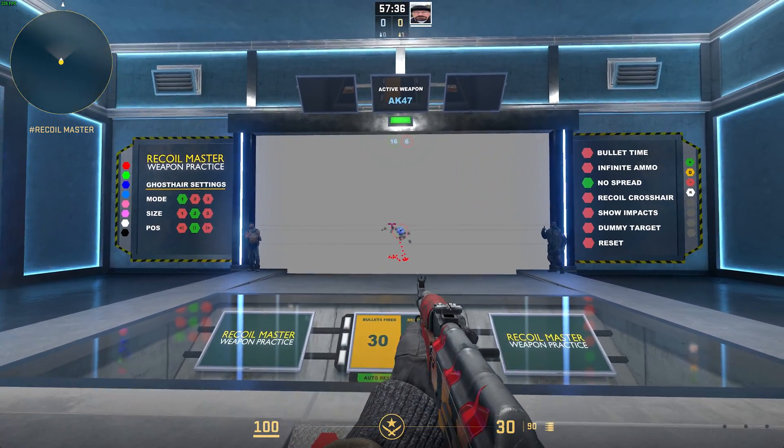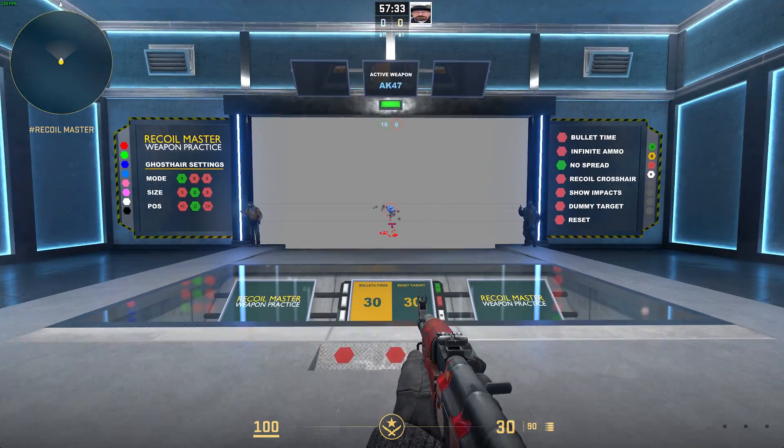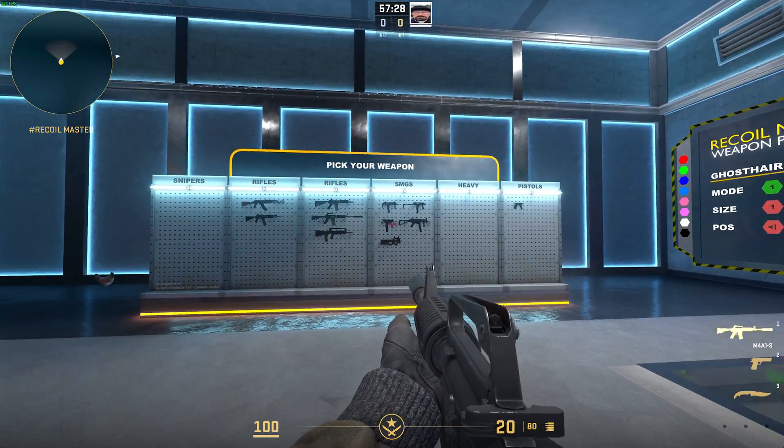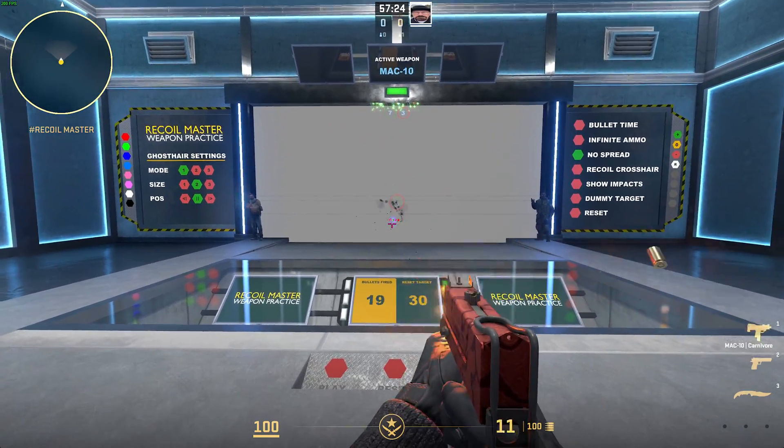If I were to crouch, you can see it's a lot easier to control, but once again you'll be studying the spray pattern of whatever weapon you choose. Whenever you choose something, it updates automatically, which makes it super easy to learn what exactly is going on.